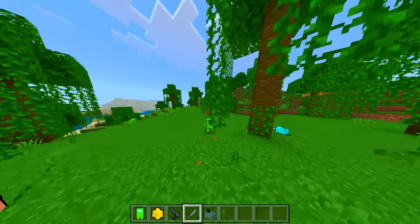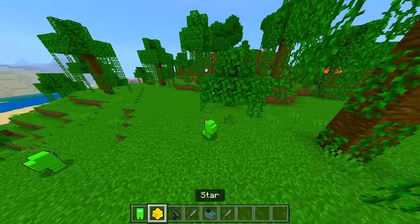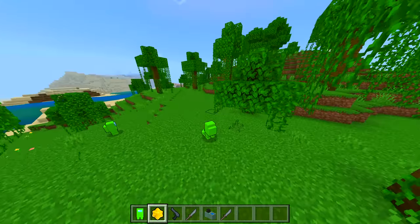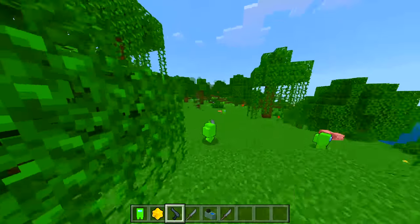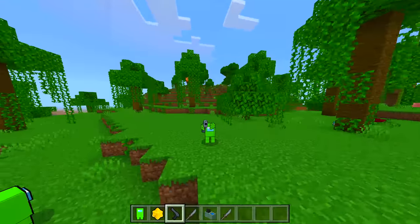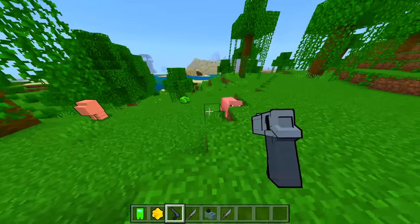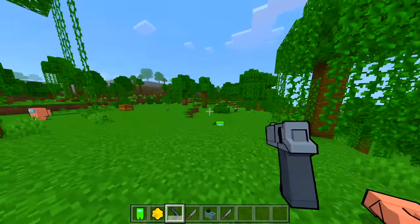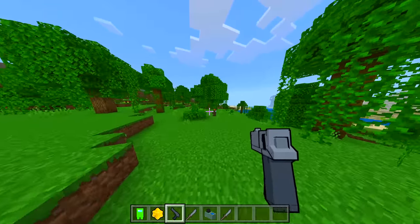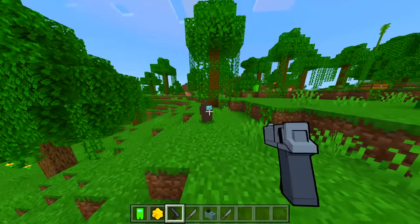There we go, chopping everyone up — no one can see. Oh, so you get the stars from killing! We actually got a gun — what?! Oh yeah, that's brutal, guys. No way — imagine the imposter with a gun instead of a knife. This can shoot! That is super loud as well.